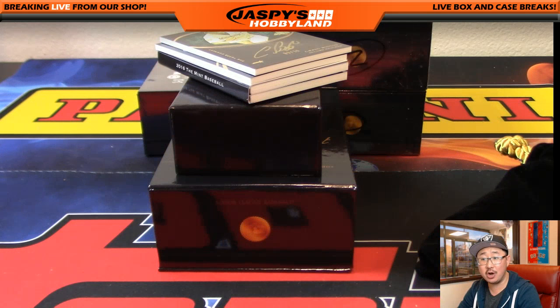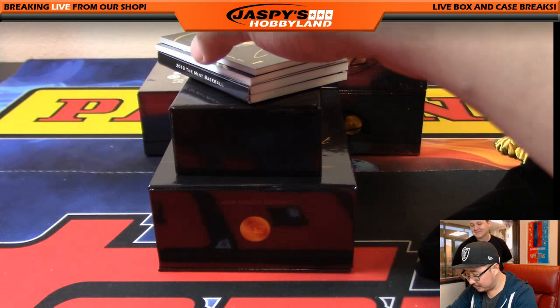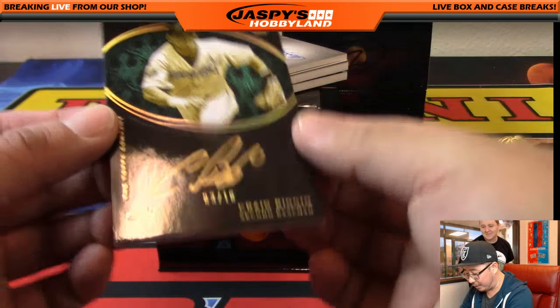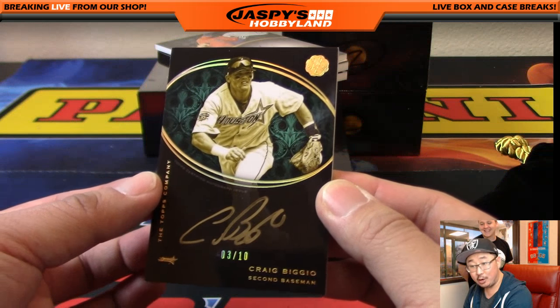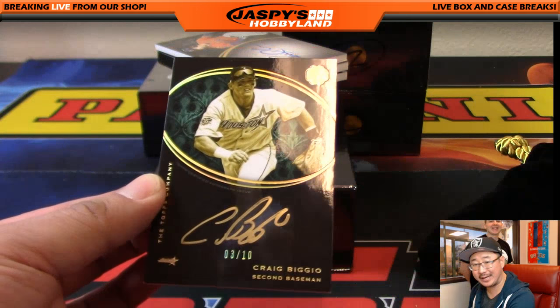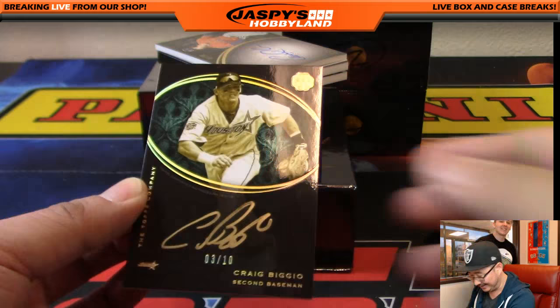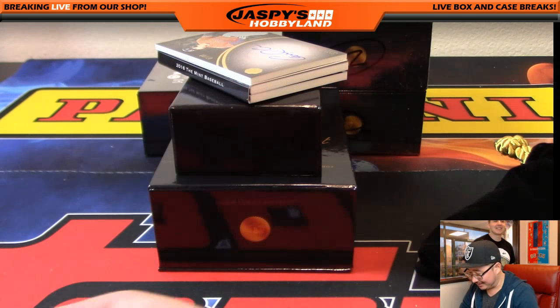We have a Craig Biggio coming up — gold ink autograph, another one for number three. Oh, that's crazy. Craig Biggio, gold ink auto, number three. That's another one for Calvin who had number three. That's nuts. Wow — what are the chances of that? Not very high.